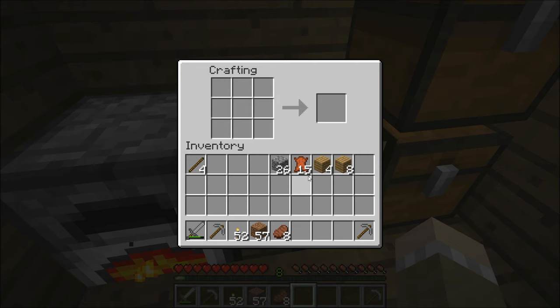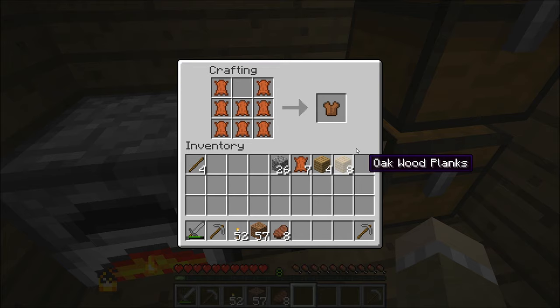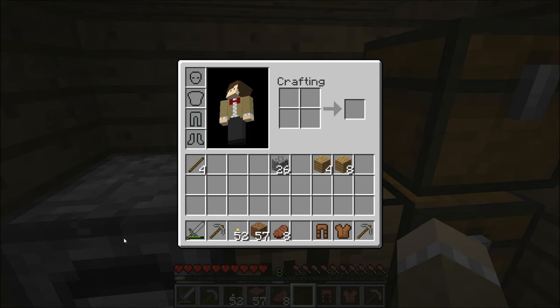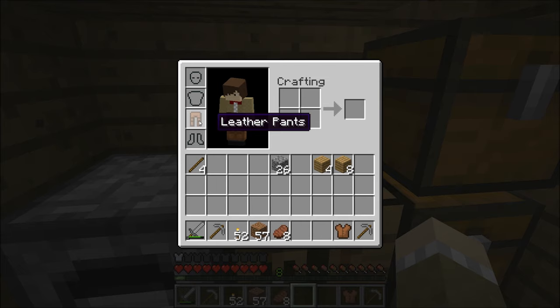With leather we can make basic armor — we want armor because it protects us. So we put it in here like this — see this shape? That's kind of like a shirt, where your neck and arms go. That's the leather tunic. And we take these and make this shape for pants. You can also make a hat — a leather helmet — or boots if you do this. But we want leather pants. So we put those on, then the tunic — boom, look at me, now I'm wearing leather.